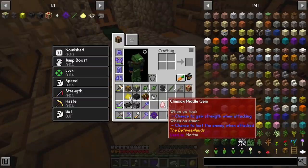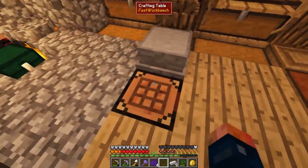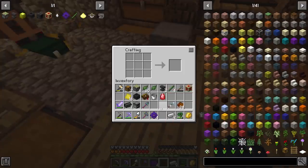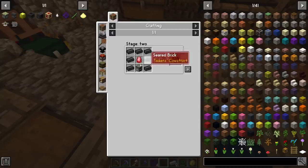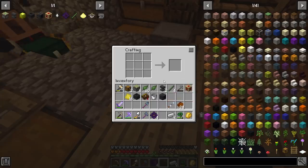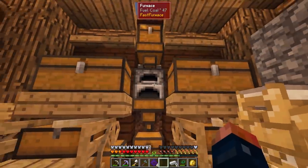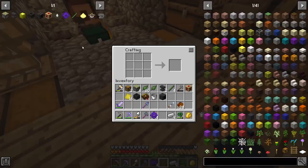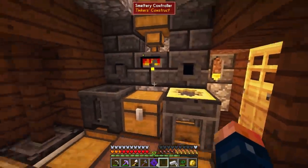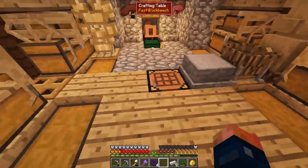I think that's about it. The only thing I'm missing is this right here — I went back to the Betweenlands and cooked up that crimson ore the same way we did the other one for our original smeltery. And here is our seared furnace controller. A seared furnace is basically another furnace — exactly what it sounds like — and it's pretty quick. There's also another one that holds a lot of liquid, which is a nice thing from Tinkers'.